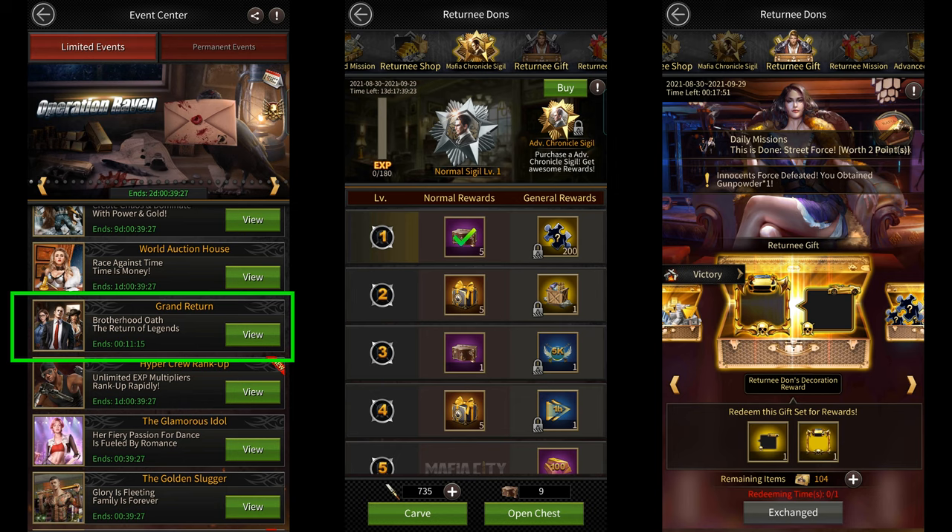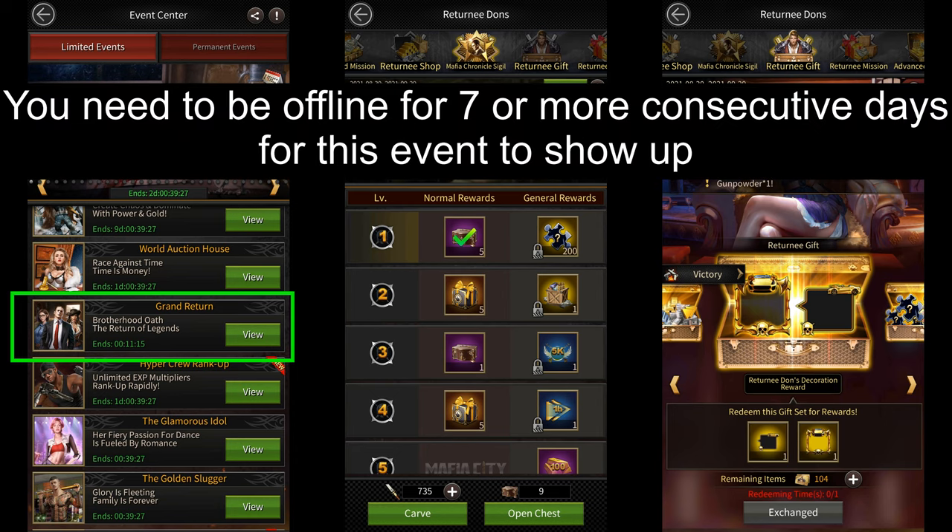For those of you who don't know, the Grand Return event is a special hidden event that's only visible to players that return to the game after remaining offline for 7 or more consecutive days. In order to unlock this event, all you need to do is go offline for 7 days, and when you return on the 8th day, you should be able to see this event.